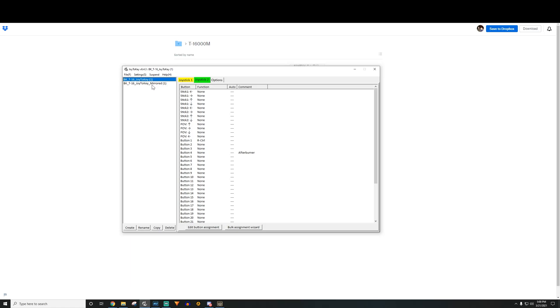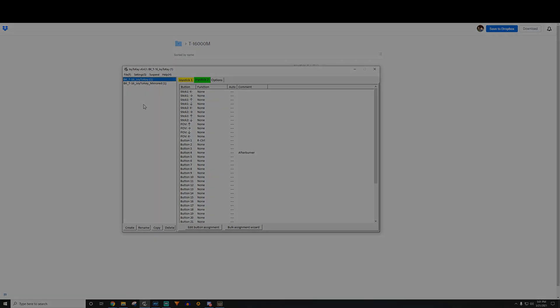If you have a different config in Joy to Key you can delete it once you've imported the new one — you can rename, delete, copy, or create new configs. Pick your joystick, select the correct config, minimize Joy to Key, and you're good to go in Star Citizen. That's a quick video — almost 17 minutes! Please like, subscribe, and comment below. If you're having trouble, I'm happy to help live on Discord — find me on Sons of Valhalla or the Corberforce Discord, or at fistingjama.org.